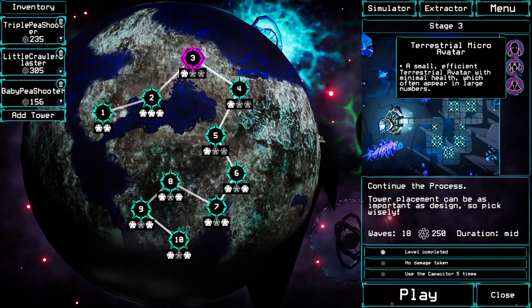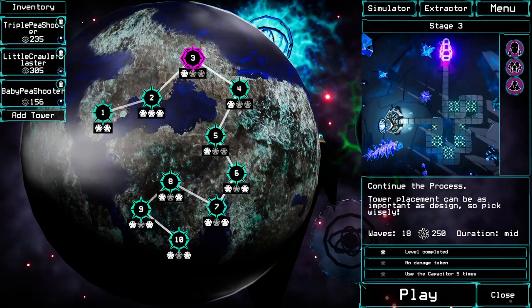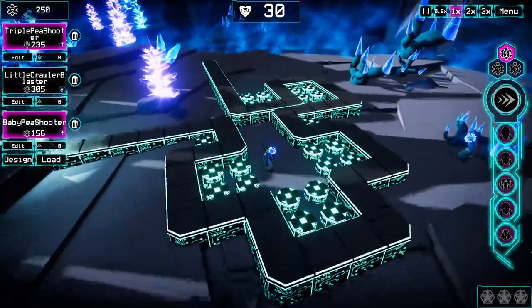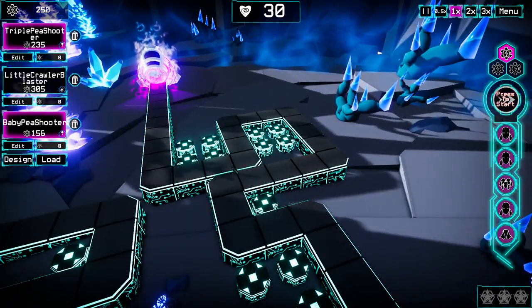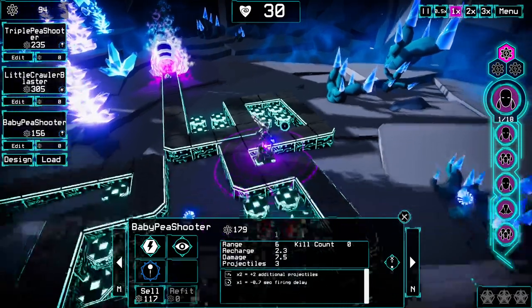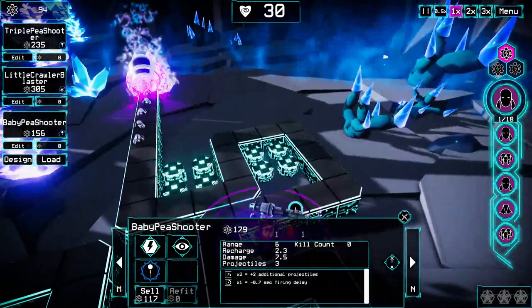This one has lots of the little crawly dudes — the normal enemies — and the hoppy tanky guys, the little jumpy guys. Pretty sure the loadout I have should be just fine for that. I think this spot is the best one on the level just because it can also reach a tiny bit over here, so we'll start by putting that there. The corner spots are always typically the best because they tend to be able to reach the most enemies.